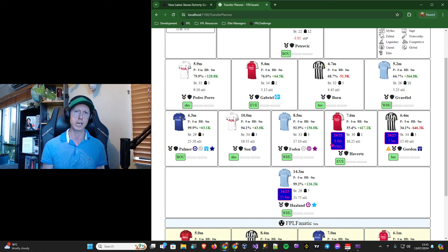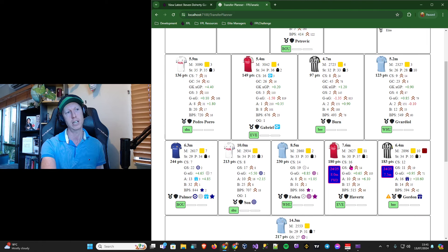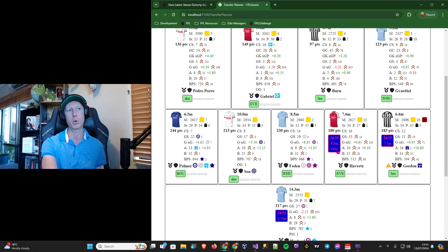Switching to a forward position means Havertz will lose all the clean sheet points — Arsenal got 16 clean sheets, so that's 16 points off his total — as well as one point for every goal scored, which was 13 goals. Adding those two together gives a 29 point drop-off from his 180 point total last season if he did exactly the same stats in the forward role. So they've bumped his price up, his points tally will come down, and this looks like FPL are going to put in some more competitive pricing which will allow for a much more diverse season of FPL.